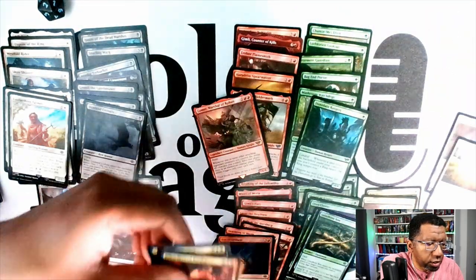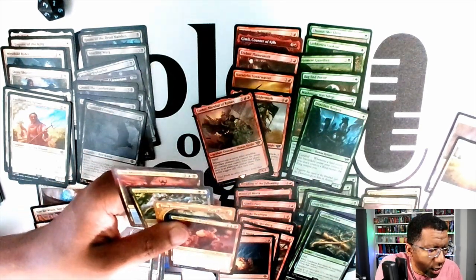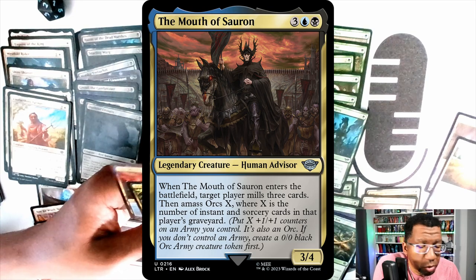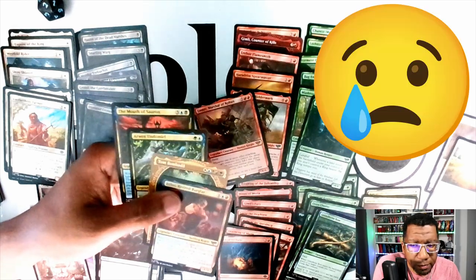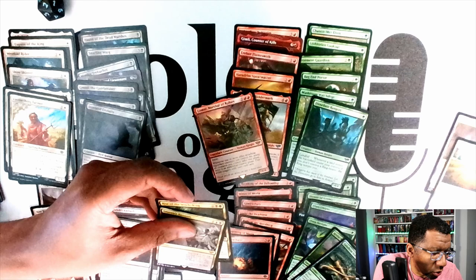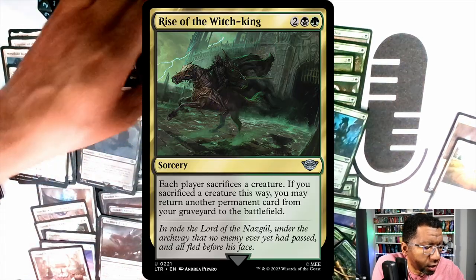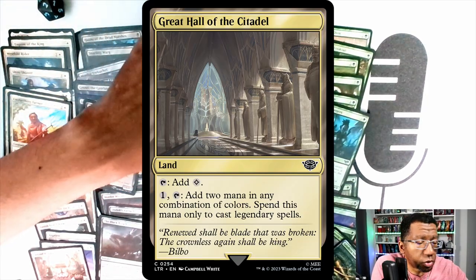Another thing I like to do is take a look at our gold cards and see if there's anything we can play in the colors we're considering. In this case we have a red-and-blue card, a four-color card, a blue-green card, and a blue-black card. The downside is all of our gold cards need blue, and we're not going to be playing blue, so those get eliminated — unfortunately, there were some cool spells. However, one happens to be green and black, so that's something we can consider. Also look at any multi-lands you have, because those could help your deck out quite a lot.